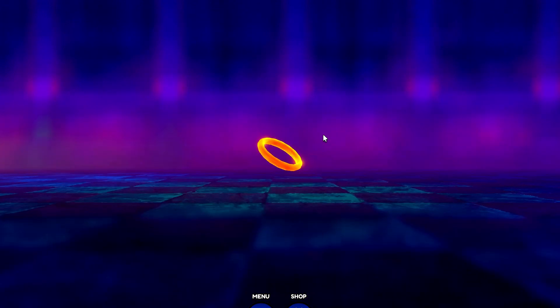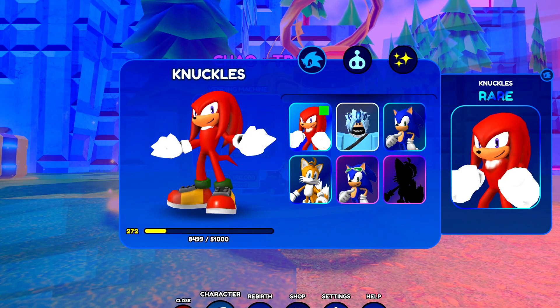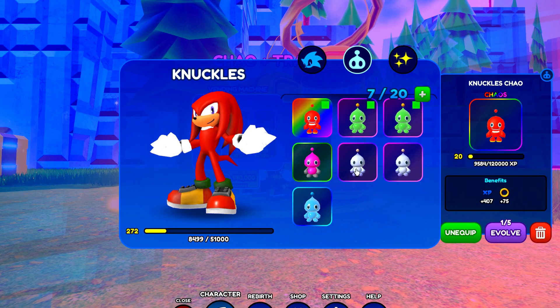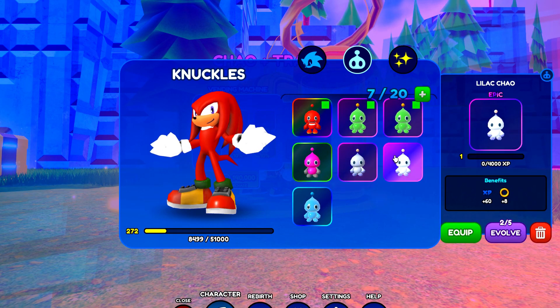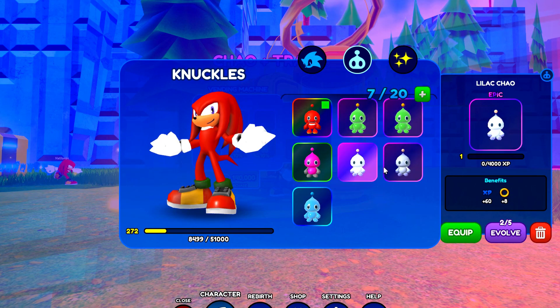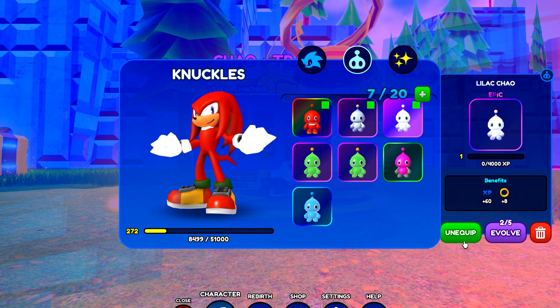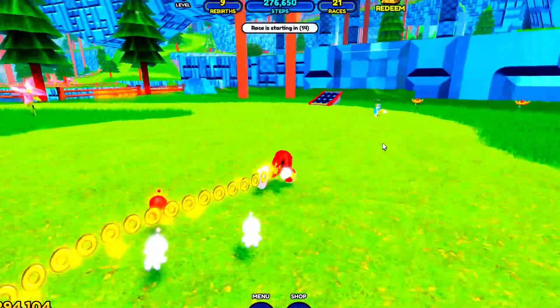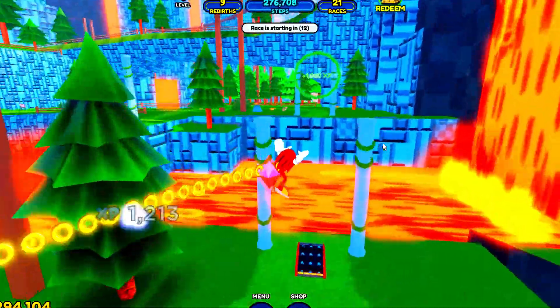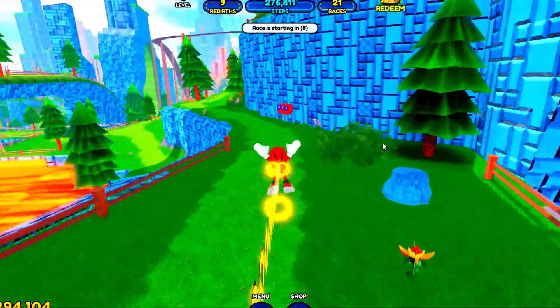Looking around, we don't have any new skins unfortunately. I was expecting a new road with a new character skin, but unfortunately there isn't one, which is pretty sad. But at least we got a new update, guys. Oh we got Lilac Chow - let's see if this is any good. I've actually got two of them. Let's unequip those and equip these two. There we go. Let me know down in the comments if you guys love this update - personally, best update they've released so far.